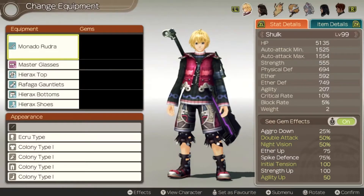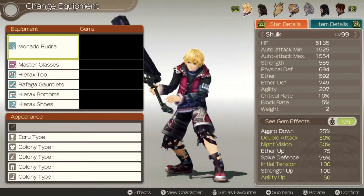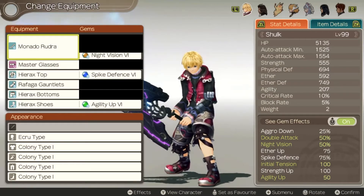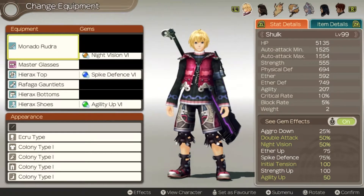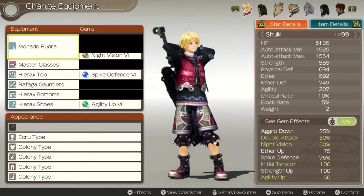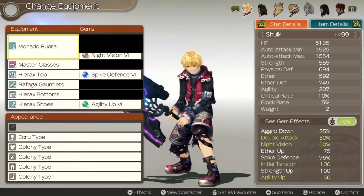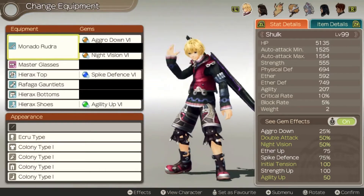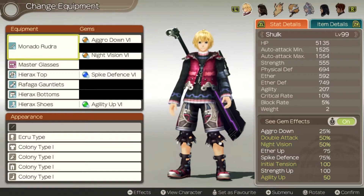I recommend focusing on Shulk's strong areas first after putting in the necessary gems such as Agility Up, Night Vision and Spike Defense. If you want to avoid damage onto this character, a form of reduced aggro is also recommended. However, auto attack stealth isn't really needed as the majority of the aggro will come from his arts. Therefore, aggro down is my recommendation to prevent aggro from his arts and healing, which can be used very regularly.